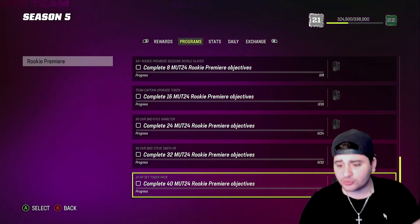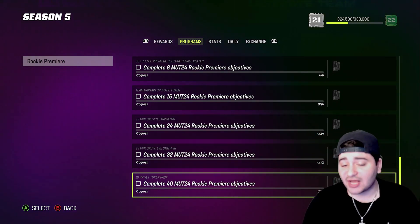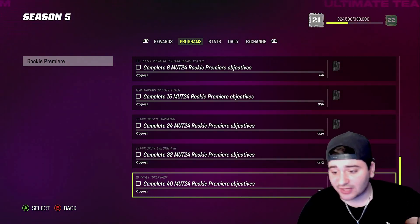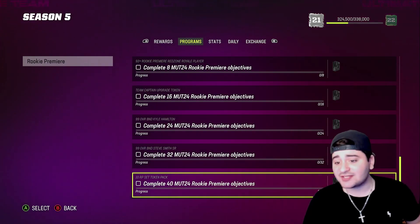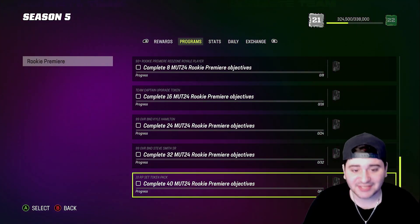If you guys are new, subscribe and smash that like button. If you guys need some coins, hit up my sponsor AOEAH — link in the description below, use code Monty at checkout for a percentage off your order. Now let's get into this video.